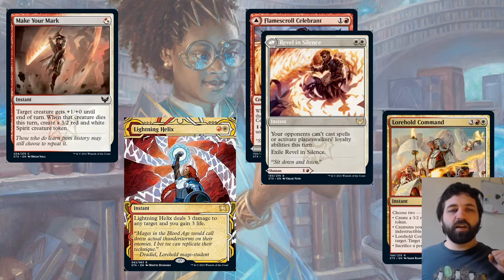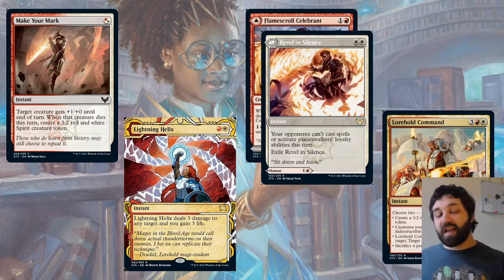Lightning Helix — rare at the Mystical Archive. Deals three damage to any target, you gain three life. Really, really good removal spell. Used to see play a lot, still does in Modern from time to time. Three damage on a two-mana spell is already quite a good rate.